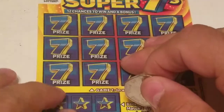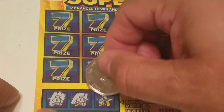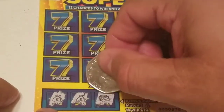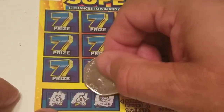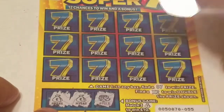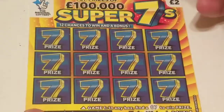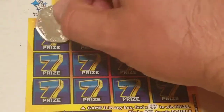Let me zoom in so you can see better. There's one money bag, there's two money bags — can we get a third one? No, we got a pot of gold instead. Bummer, thought we were going to get that 10 pounds. All right, let's see if we can get some sevens instead or that two times symbol.